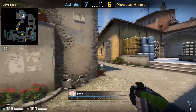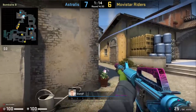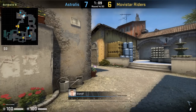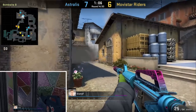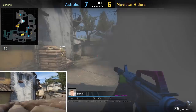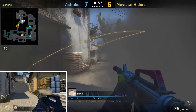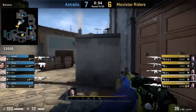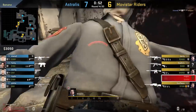Blamef jiggle-peeks CT without making contact yet, then mollies car and smokes it off. Zipex at Coffins flashes him through the smoke and Blamef pushes through. He knows no one's on his left since he was jiggle-peeking, so he holds near the smoke for cover. This off-angle nets him two frags, and from Mopas's POV you can see he wasn't expecting Blamef to be there.